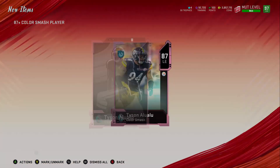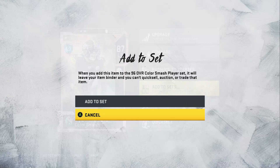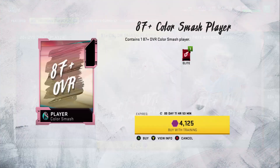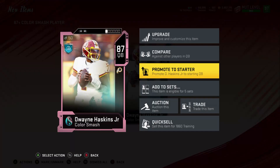Then all of the 91 overall players you pull, you're going to put into the 96 Color Smash player set. To finish the 96 Color Smash set you need 3 91 players and one 87 to 88 player. To finish the 91 to 95 set you need four 87 to 88 overall players, so it's about 16k training.